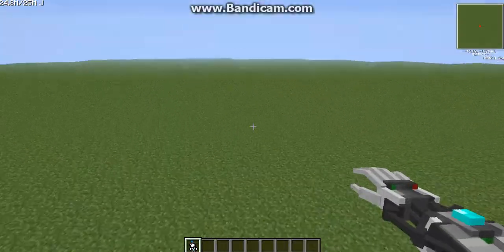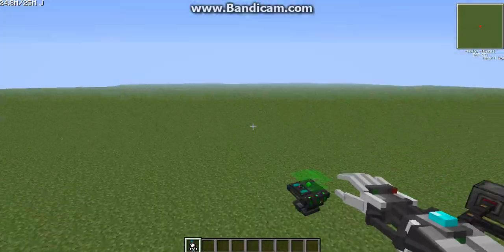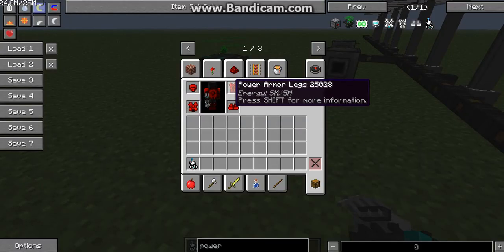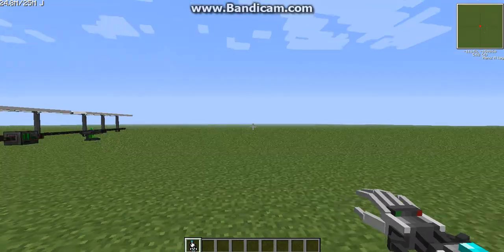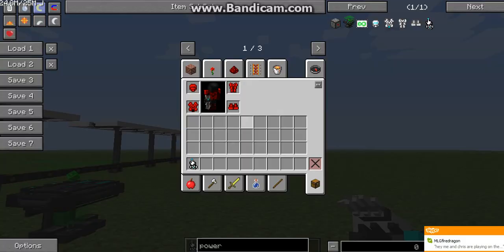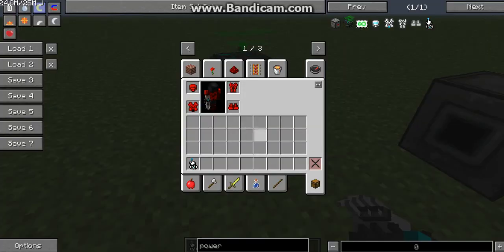Hey guys, welcome back to some more Volts. I'm gonna continue on with power armor. I've showed you the chest plates and the legs, so I've still got all the powers. I haven't showed you what this glove can do. My friend there might join the podcast if he convinces Logan, but I don't think that's gonna be possible.